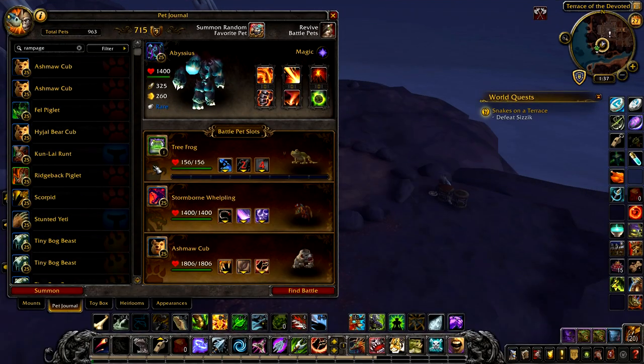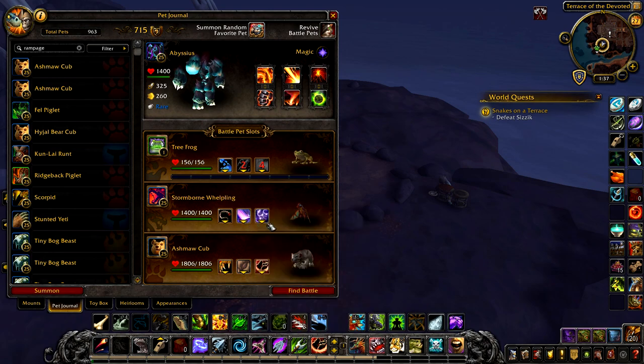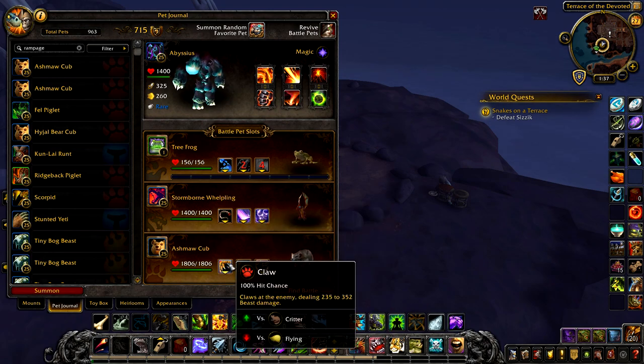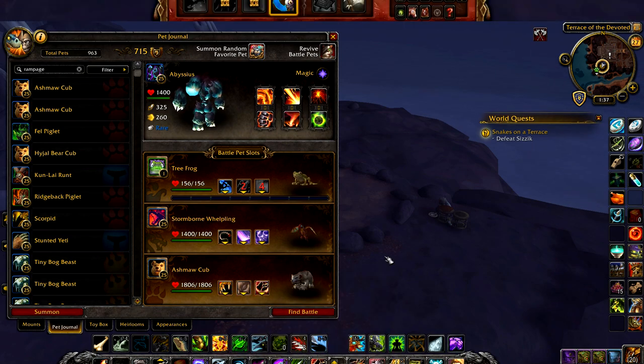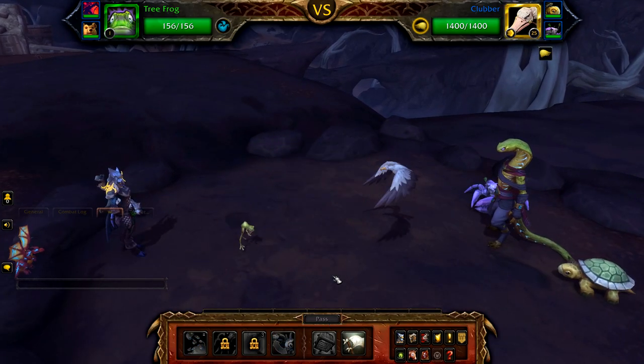Your first pet is your leveling pet. Your second pet is a Stormborne or Nexus Whelpling with Tail Sweep, Mana Surge, and Arcane Storm. Your final pet is an Ashmore Cub with Claw and Rampage, or any similar pet as long as it has the same or more health than your Whelpling.